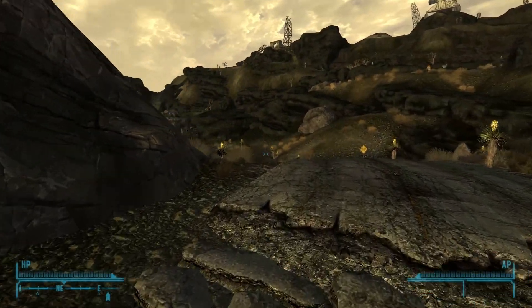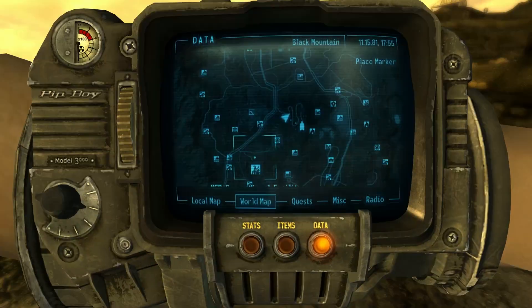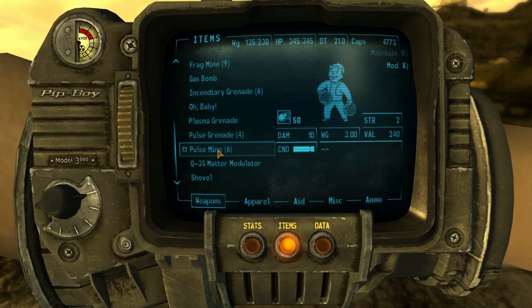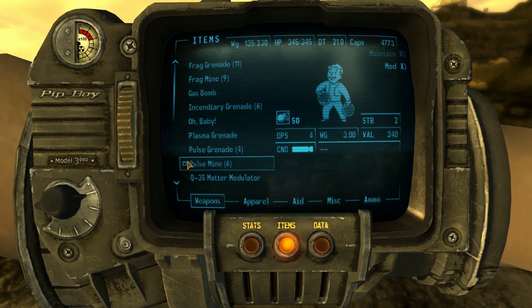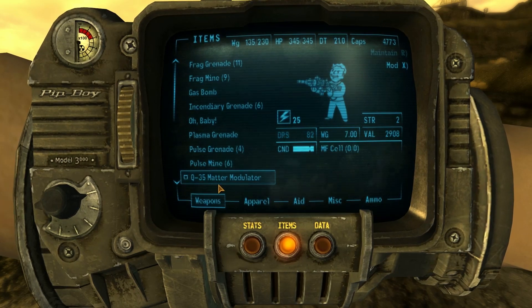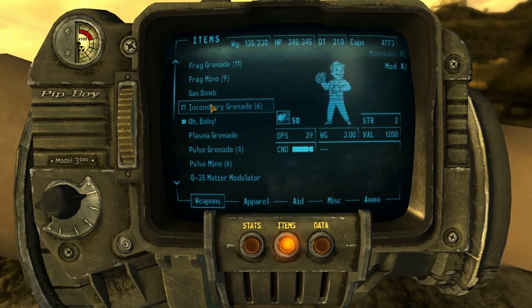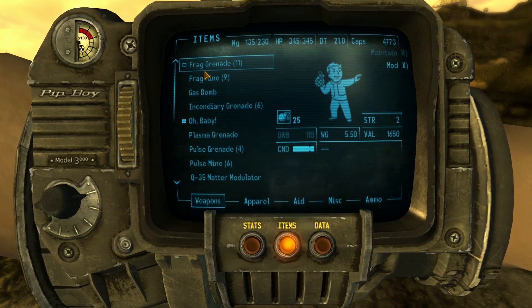I actually went back to Novak and dropped off some spare equipment, picked up the Oh Baby, because it looks like a super sledge and it does a fuckload of damage. If that deathclaw's up there, I definitely want to take care of it as quickly as possible. The frag grenades are on, the stimpaks are there.